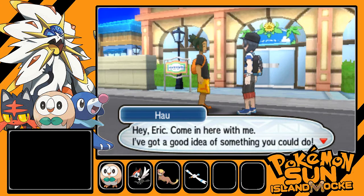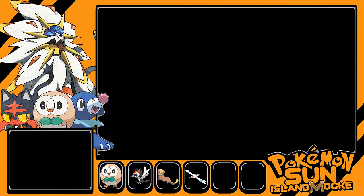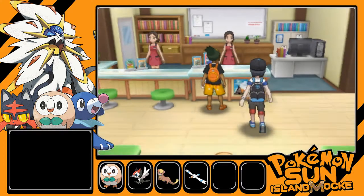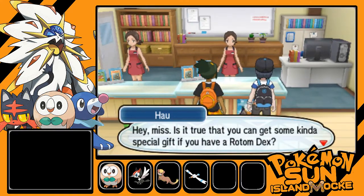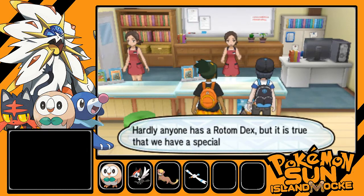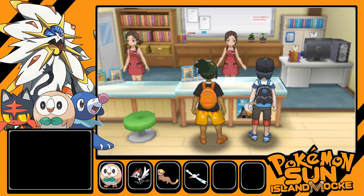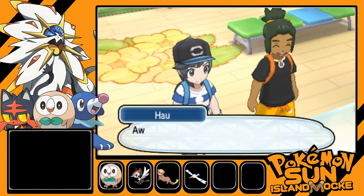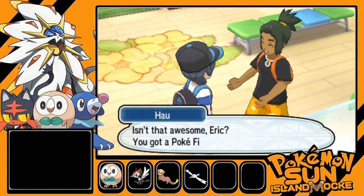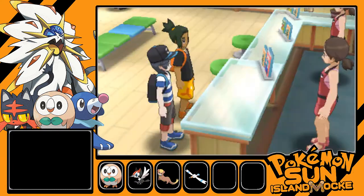Hau says: 'Hey Eric, come in here with me — I've got a good idea of something you could do.' Inside, he asks the staff if it's true you can get a special gift with a Rotom Dex. The staff confirms and hands over the Poke Finder. 'Awesome, isn't that awesome Eric? You got a Poke Finder! So like, what's the Poke Finder?'